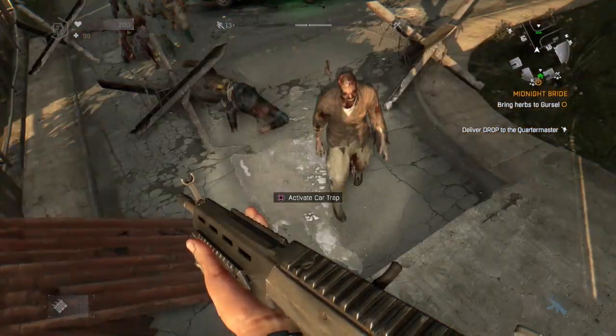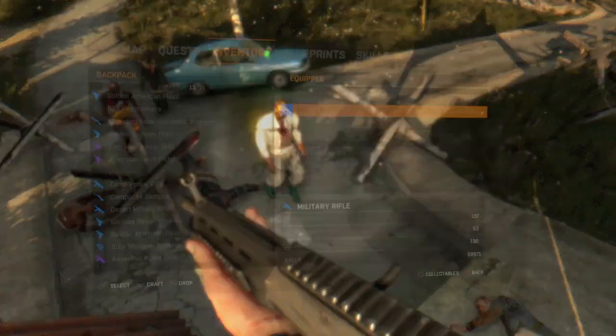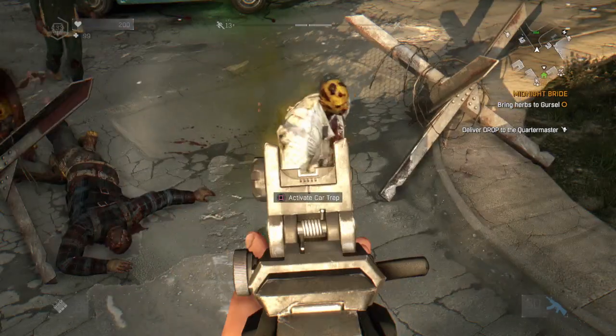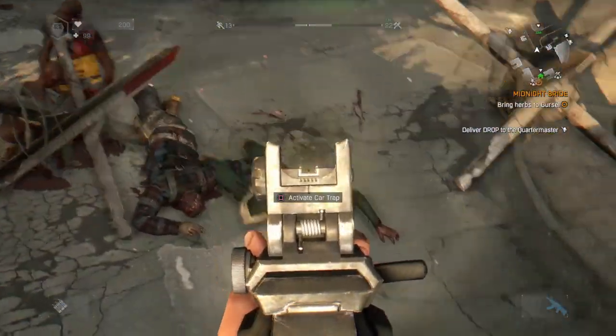Hi and welcome to the online channel. In this section I'm showing you the military rifle. It has firepower of 137, accuracy 55, rate of fire 100, and the value of this weapon is 8671. Let's test this out — obviously most weapons are always better for headshots.